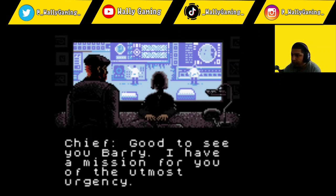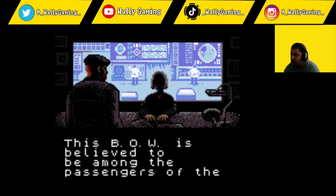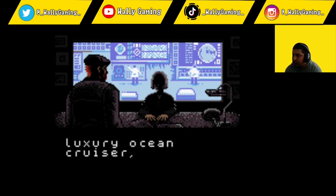Barry reporting for duty. Chief: Good to see you Barry, I have a mission for you of the utmost urgency. A new type of bio organic weapon developed at Umbrella Labs has escaped. This BOW is believed to be among the passengers of the luxury ocean cruiser, the Starlight.